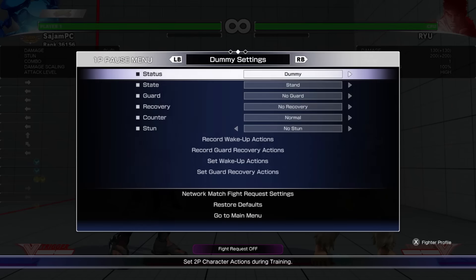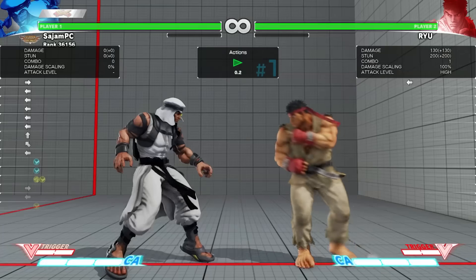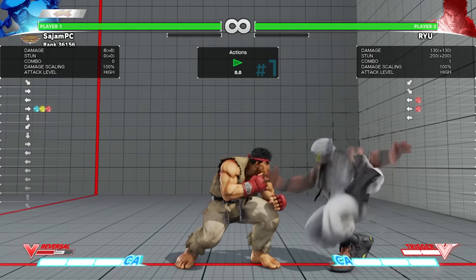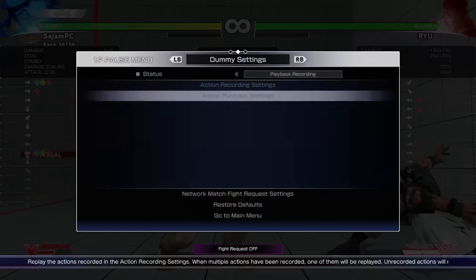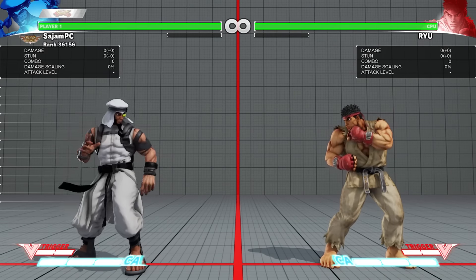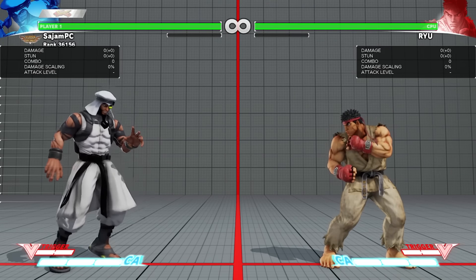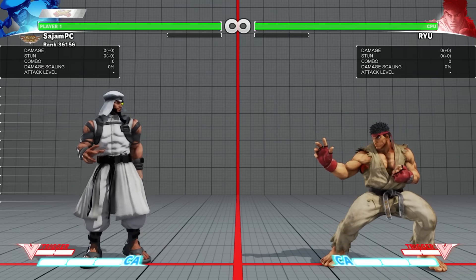V-Reversal is forward plus three punch. It's a really unique V-Reversal — it's an escape one, so he just rolls out of the corner, or whatever side you're on. This is really good for him because his V-trigger gauge is relatively short and he's going to build it up pretty fast. It's a nice V-Reversal that's an escape, especially since it switches sides.